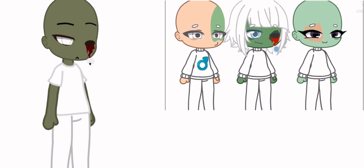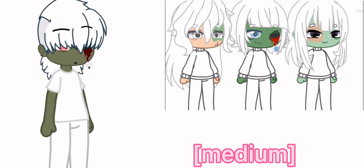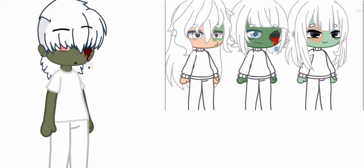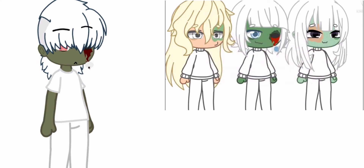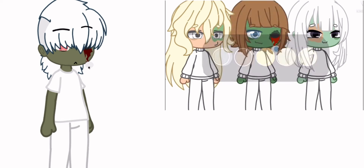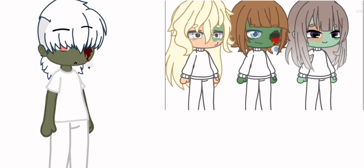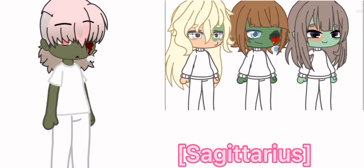Now for the hair: if you are a girl make it short hair, if you are a boy make it long hair, if you are any other gender make it medium hair. For the hair color, if you are a Libra, Cancer, Gemini, or Aries choose from these color schemes; if you are Aquarius, Pisces, Virgo, or Scorpio choose from these color schemes; and if you are Taurus, Leo, Capricorn, or Sagittarius choose from these color schemes.